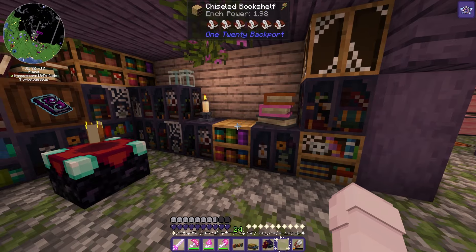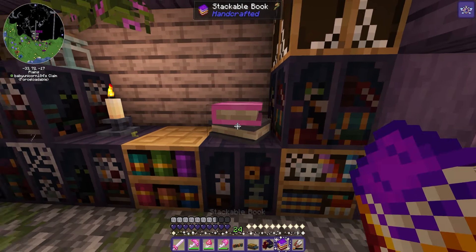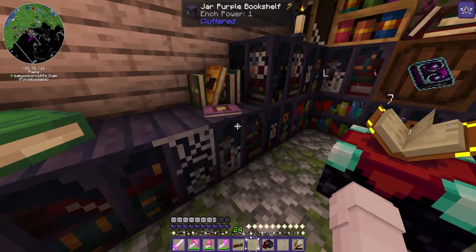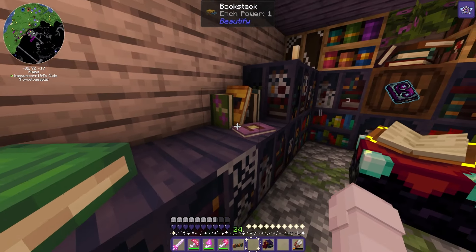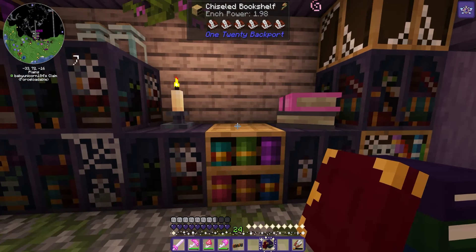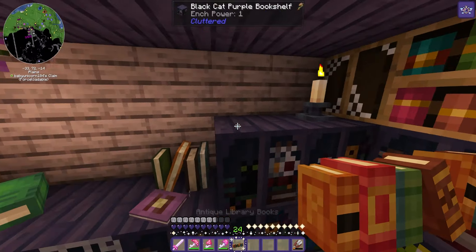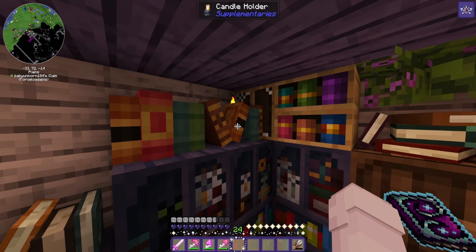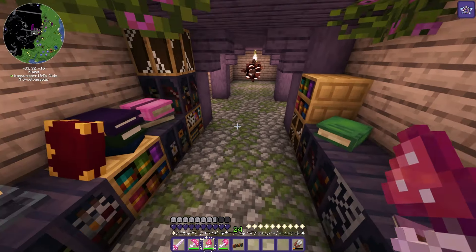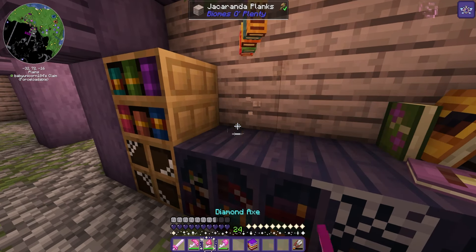Oh my god, so cute! You get three single books but you can stack them individually — that's cool. Look how cute that one is, the little flowery green book — oh, I want to put you on top! That is so cute. It's a bit bigger than I was expecting, so maybe I'll move that — but then you can't see the cute books.